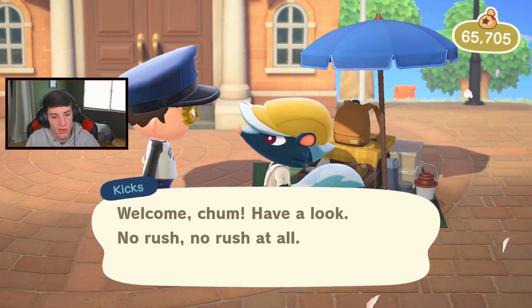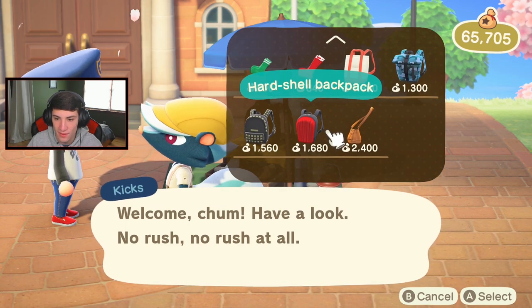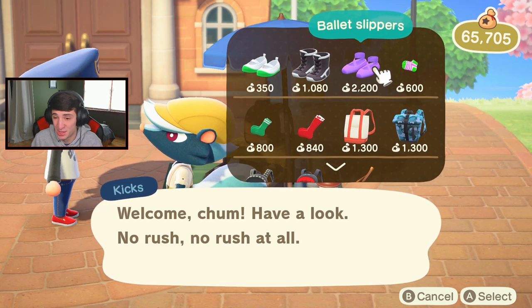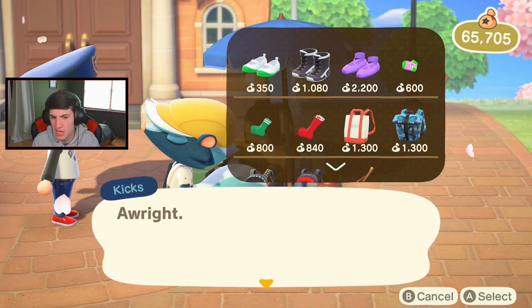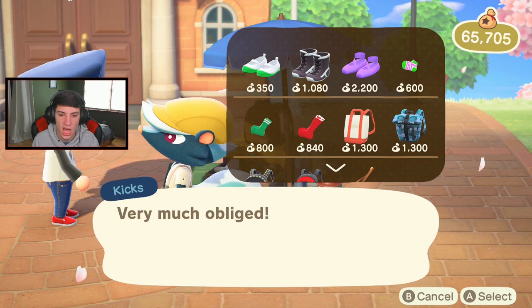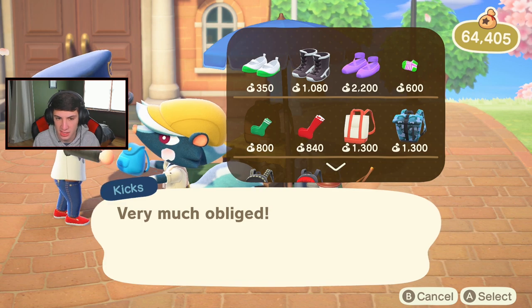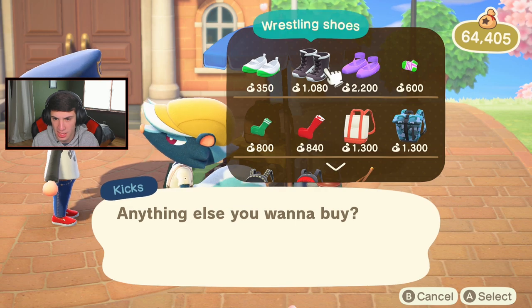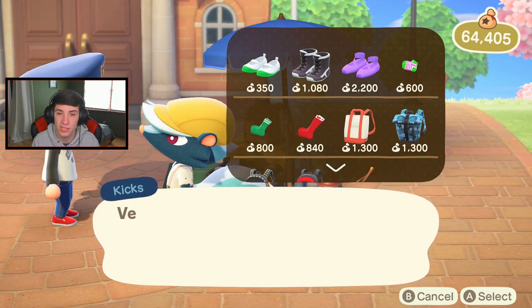Welcome - have a look, no rush at all. We can look at his shoes and backpacks. I think I'm going to spend money. Ballet slippers - I don't want those. The bolt-over-top backpack is 1,300. I think I should spend 5,000 on Kicks like I did with Mabel, so let's buy that backpack - 1,300 bells. We're at 65,000 so we need to get down to 60,000. I guess we'll buy the ballet shoes too at 2,200 - I'm just trying to spend money, maybe I'll give them to somebody as a gift.